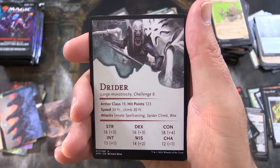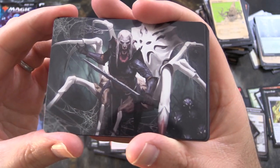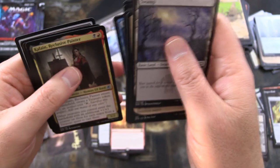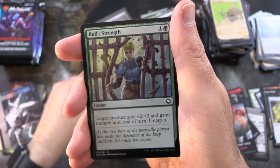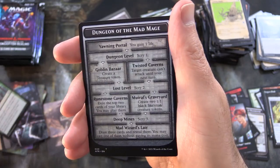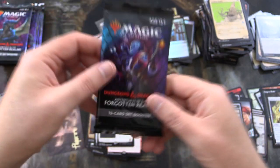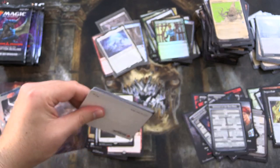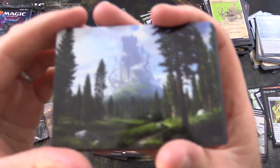Dryder — another one of these monster cards with stats. There's Dryder, a weird spidery dude — I'm probably oversimplifying, all you D&D fans can correct me in the comments. Paladin Class is the rare, foil Bull Strength, and Dungeon of the Mad Mage with the Goblin on the other side. I mentioned beholders and skeletons but I did not mention Goblins — that should have been the first deck I'd be considering.